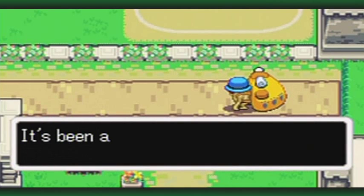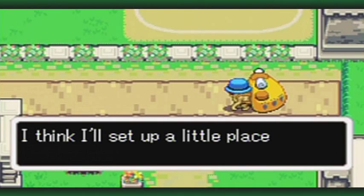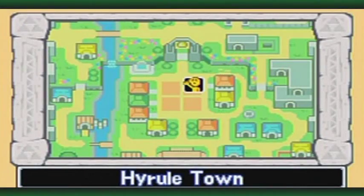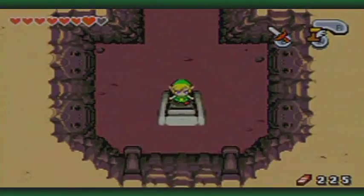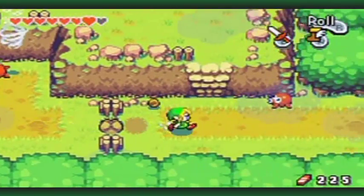This guy likes to sell kinstones. He says: 'It's been a long time since I visited Hyrule - I think I'll set up a little place where I can sell my kinstones.' He's very slow, probably because that's a very heavy backpack. There should actually be another salesman over there with some other stuff, which I'll cover a little later. For now I'm just wandering around the outer areas to collect kinstones.